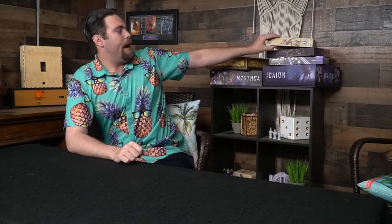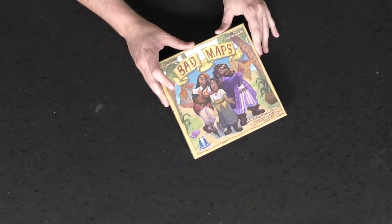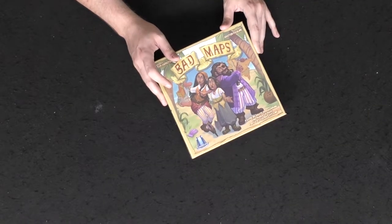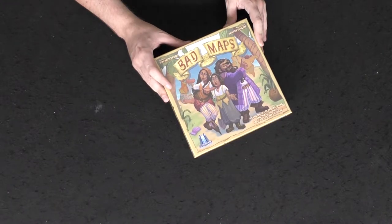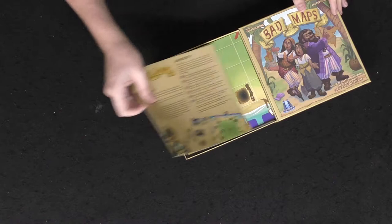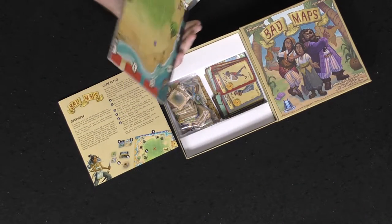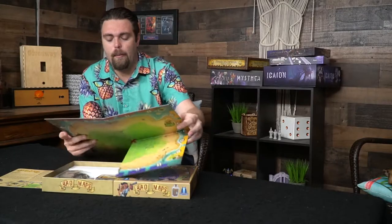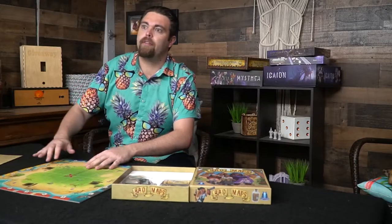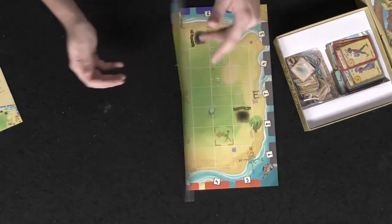Next game: Bad Maps by Floodgate Games. Floodgate has made things like Sagrada and Star Colonies. This one is a pirate programming game — you're basically programming to move your characters around. I got a prototype and it was fairly nice, did what it needed to do. I went and opened it and didn't take too lengthy a look at it, but I do like the size of the board and the quality of it — it's got a front and back side.